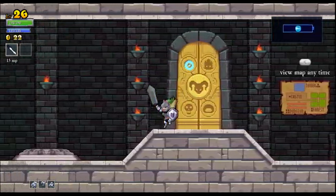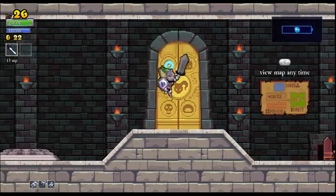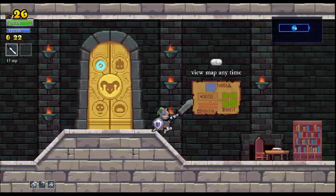Oh yeah, you see that one light on the door? There's four lights on the door, and when they all light up, the door opens, and that's how you get to the final boss.